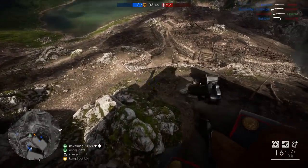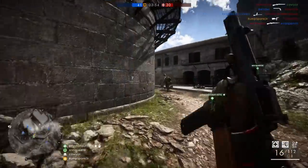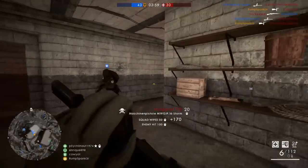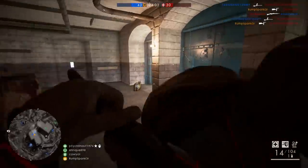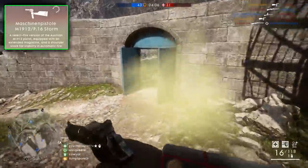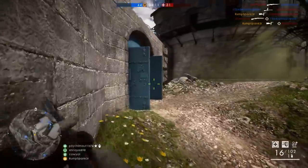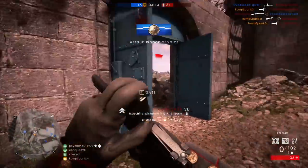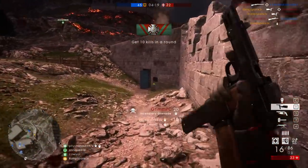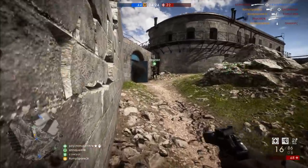If you want to unlock one of the newest, most rage-inducing weapons in Battlefield 1 the fastest way possible, you've come to the right place. In this quick video, as with all my weapon unlock videos, we are going to jump straight into the details and I will give you quick tips to unlock the Machine Pistol M1912 P16 Storm as fast as possible. Not only is it one beast of a weapon, but it also has one of the coolest reload animations in the game.